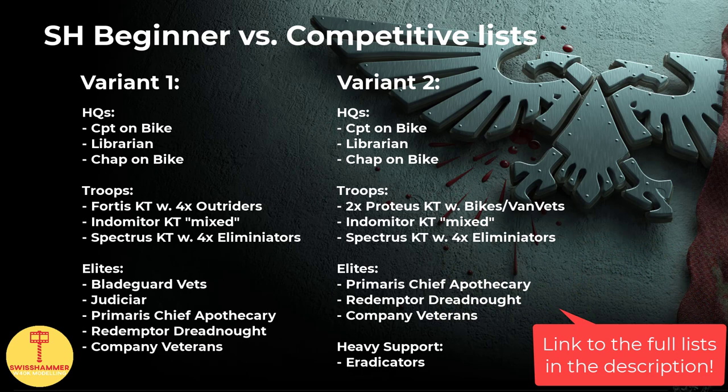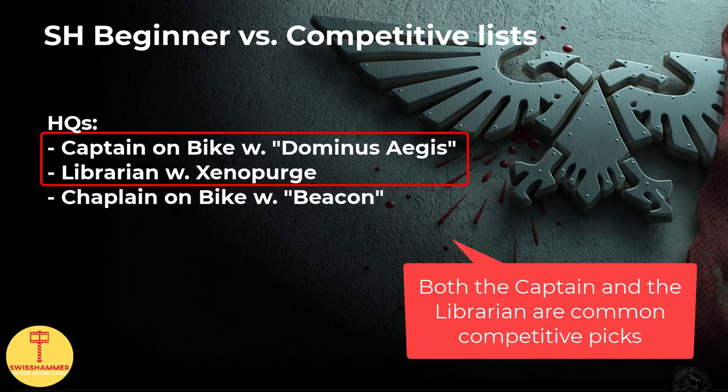Having said that, my goal is still to aim for a list as efficient as possible. A beginners list does not equal a bad list — it just means it's not as tailored as what you would find in tournament settings. I will conclude this section by going quickly through my choices for the two variants of the beginners list, commenting on whether they see tournament play or not, and why I would bring them anyway. For HQs, I included a Captain, a Librarian, as well as a Primaris Chaplain on bike. Both the Captain and the Librarian are commonly seen at tournaments and the relics and traits align with that. The Chaplain is less commonly seen, though I would personally consider him a fantastic force multiplier. Out of the three, I label him as my third choice, so if you wanted to use the points elsewhere, this is the one to drop.